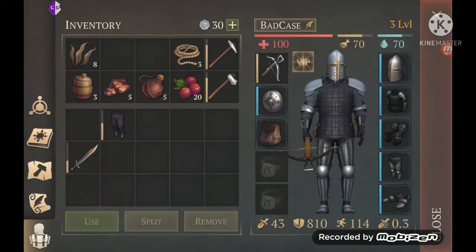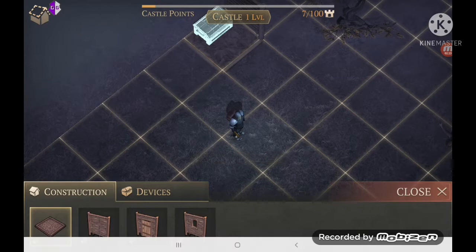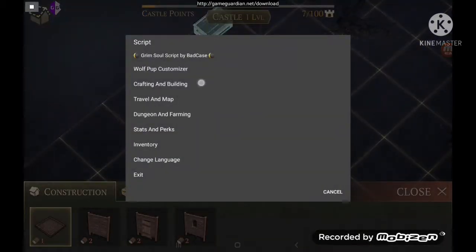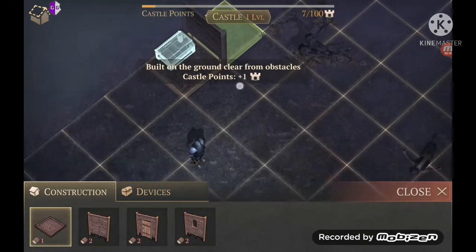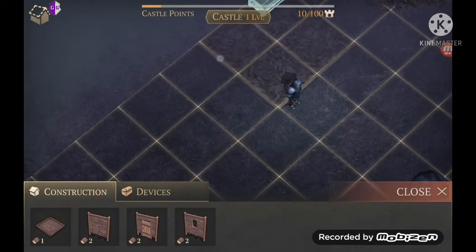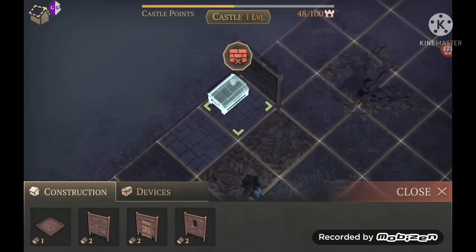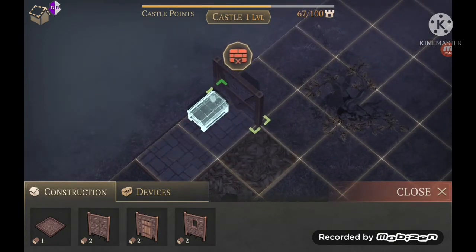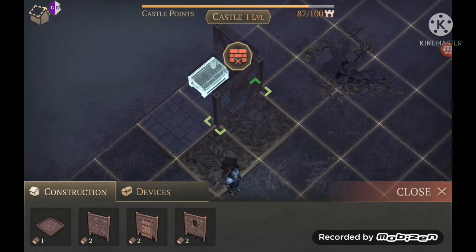I'm going to throw those out. As you can see, not enough materials. Go to the crafting and building menu — free building. You can also upgrade for free. So that's free building.